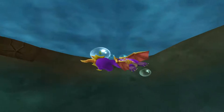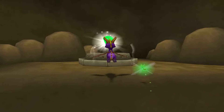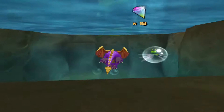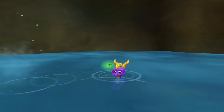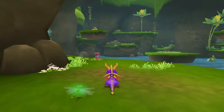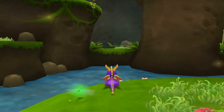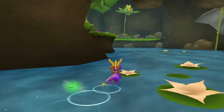Dive and swim underwater. Thankfully I can do that perfectly fine, Trina — it's so intuitive, I don't need you to tell me. And I can't turn off your stupid hints. I'm giving her a lot of crap, but she's not even in the series for more than one game. I guess Zoe couldn't do it. Why don't you just let Zoe tell us how to do things, like she's always done?